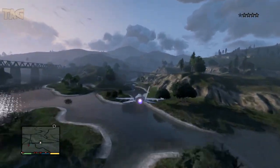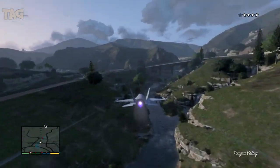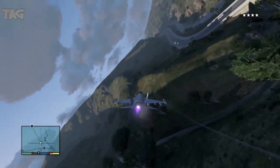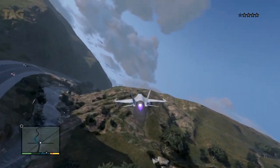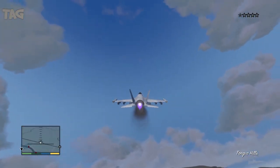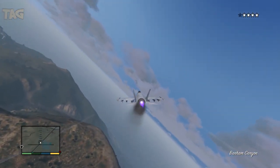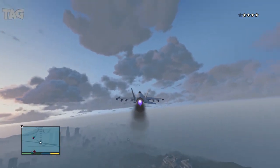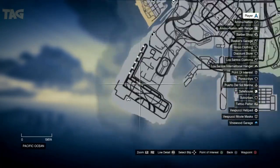There you go guys — we already got the jet. Oh my god, there's smoke coming out from the jet — that's never a good sign. We gotta quickly store it in our hangar. As you can see we're already far from Fort Zancudo, so we can actually fly higher to lose the police. There's a lot of smoke — we're gonna be quick and store it in the hangar, because next time you can actually see the jet in your hangar.